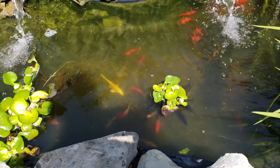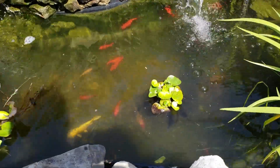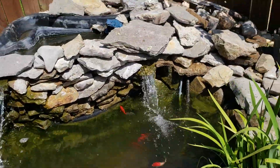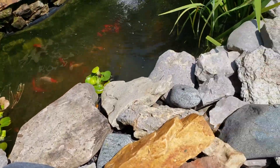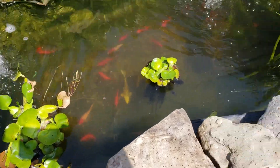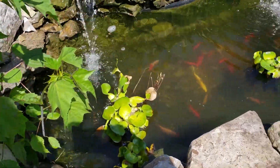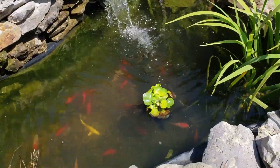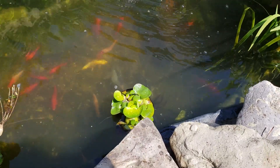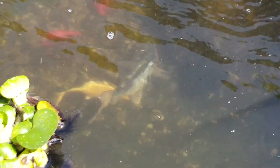See if I can find the big guy — way down on the bottom hiding. Come on big guy, where are you? And there you are, over in the corner, just under that pond plant. There he is — white, kind of blue. He's the biggest one in the pond.